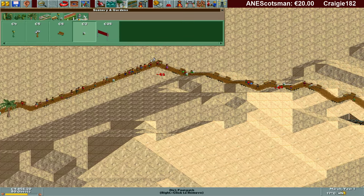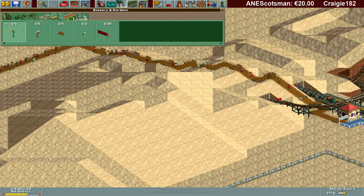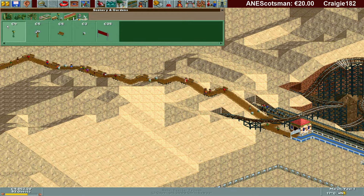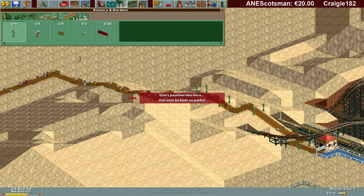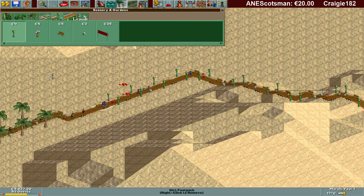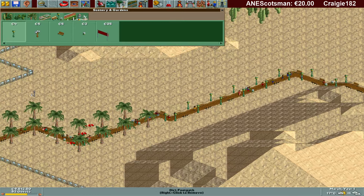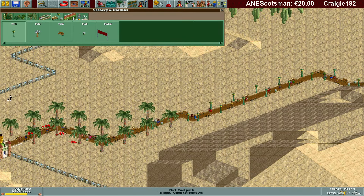You can build bins on sloped paths, so I'm going to do it. There we go. And I think I'm going for these lanterns, because last time we had those ones. Now we're going to build these — I actually never build these in the game, never.